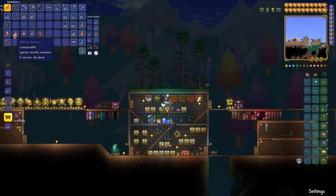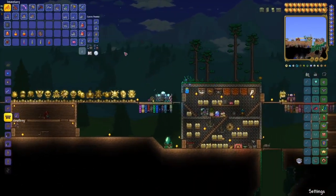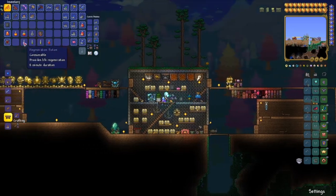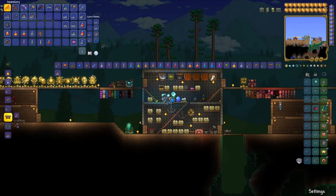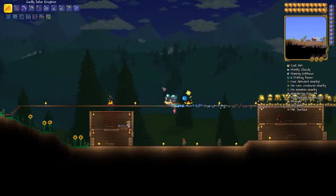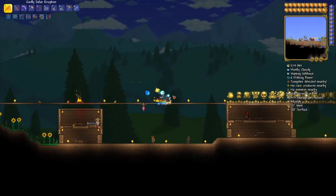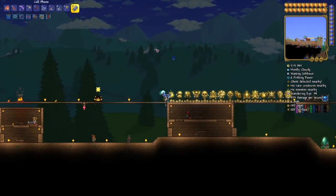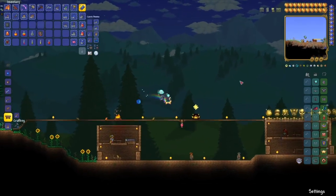If you haven't beaten Moon Lord before, that's probably going to be your best bet. And of course, you're going to want all your buff potions so you can make the fight as easy as possible. Also, setting up a spawn point for the Nurse is actually a pretty good strategy, because you can just teleport right back, talk to the Nurse, and heal.